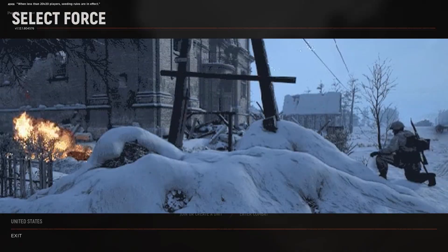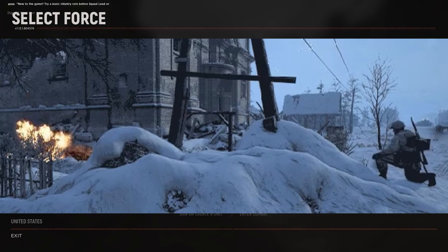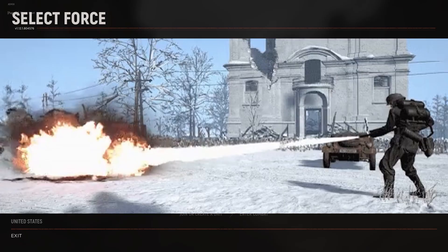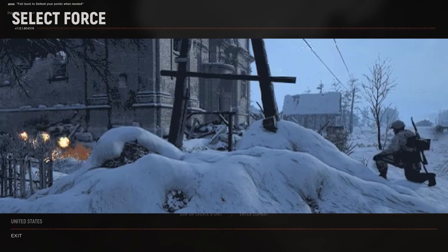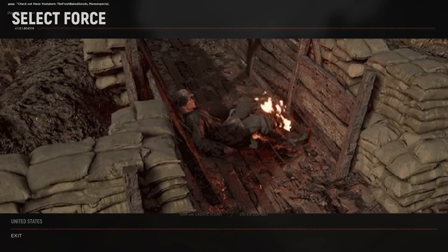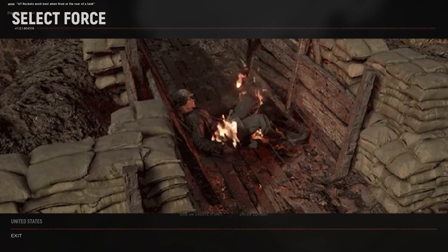Molotovs were cheap and popular, being used in most battles on the front lines, and therefore the Soviets will have greater access to this weapon than the US and Germans will to the flamethrower. Molotovs are available to the Soviet support role at level 6 and assault role at level 9, and I think this is a fair balance, as molotovs are going to be less effective than a flamethrower.